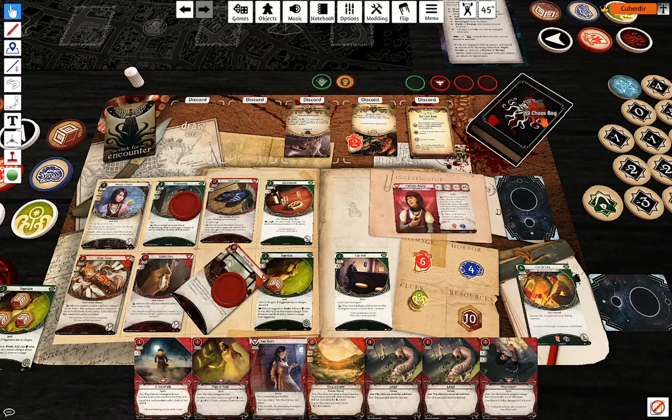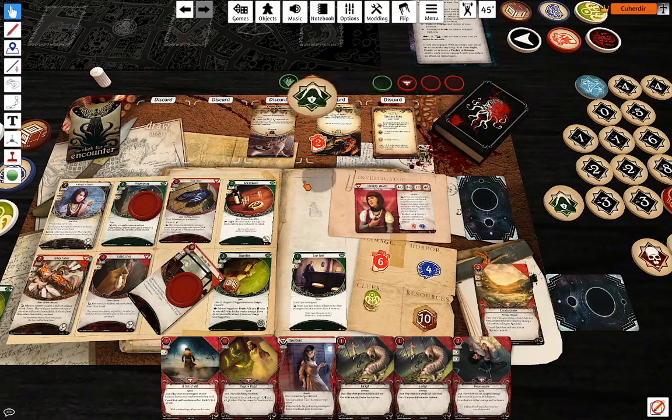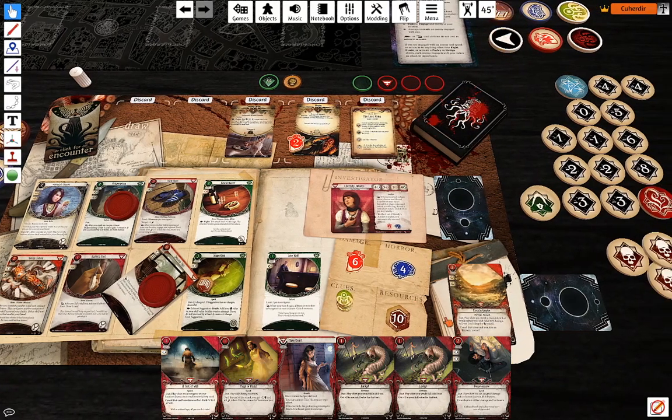One against three. Plus zero — I have to cancel that marker. And minus three — place one of your clues on your location. What a shame. But that's fine, because I'm just cancelling that marker again.